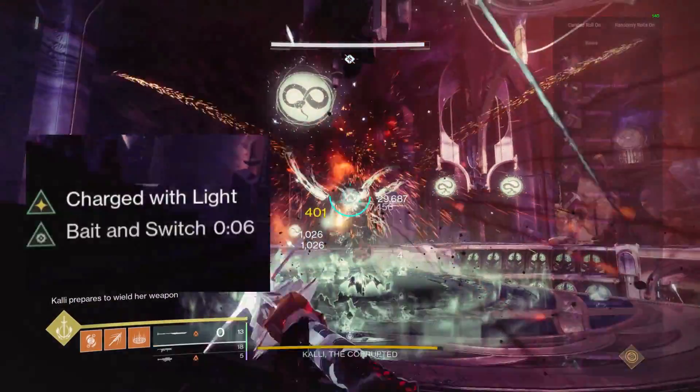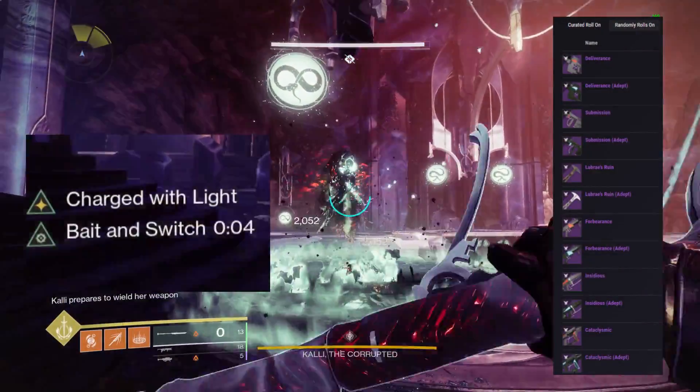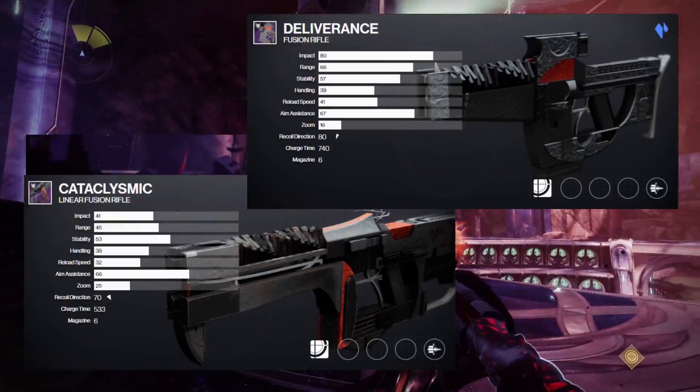Although this could be promising for quick-swap combos, the weapons that have this perk are not generally known for their DPS output outside of the fusion rifle and linear fusion rifle.